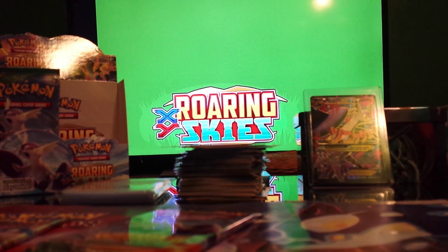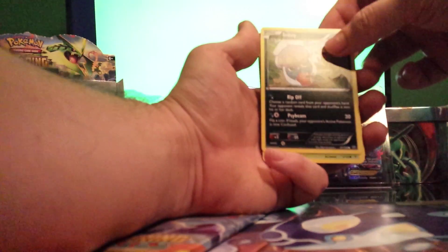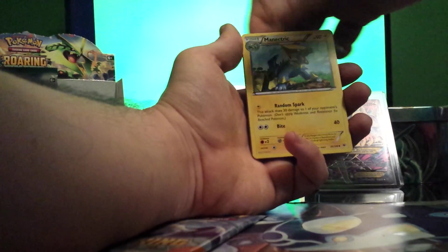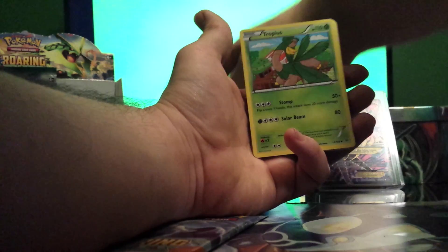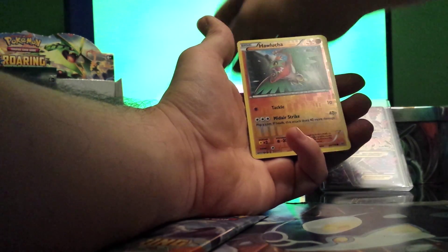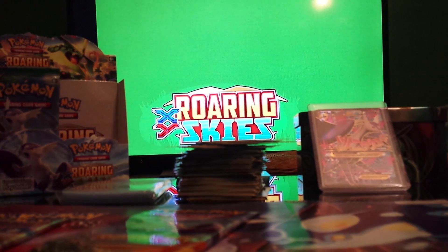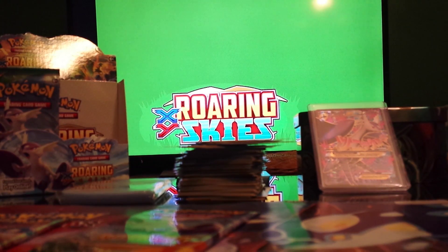These packs always start with Inkay, Caskoon, Meowth, Binacle, Gligar, Metrik. Double Dragon Energy — nice, I need those! Tropius, Hawlucha Reverse, and Zekrom Rare. Definitely a nice one right there. Nice holo to get.